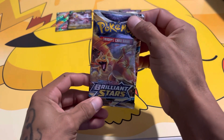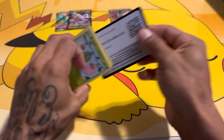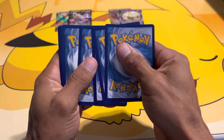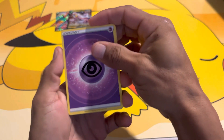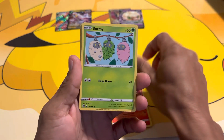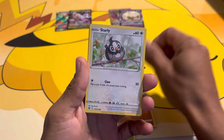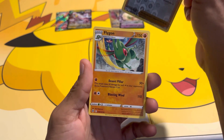Last pack of Brilliant Stars. If you're enjoying the video, please hit that like button and subscribe to the channel for more videos like this. We got Grotto, Prinplup, Monferno, Burmy, Scizor, Togepi, Riolu, Starly, Marnie's Pride — can we get a hit? Flygon — not holo.